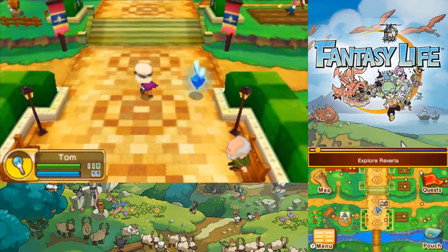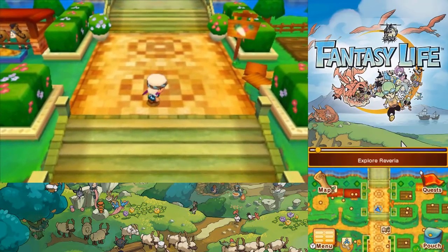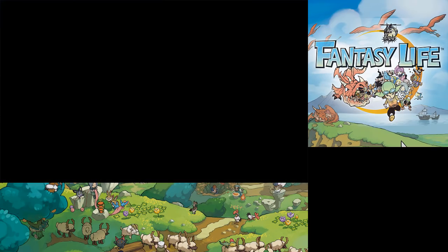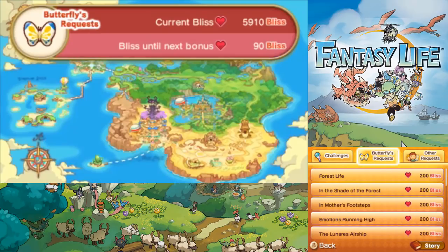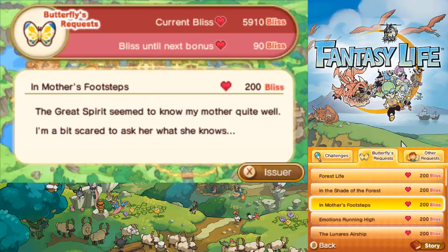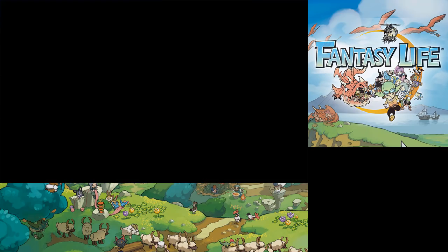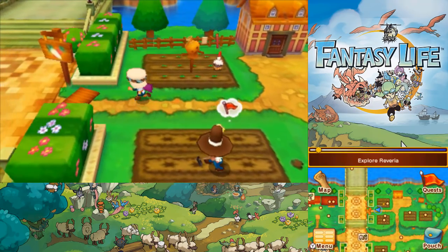Welcome back to Let's Play Fantasy Life. Last time we did a bit of the main story, and basically at this point we just need to do a couple more butterfly requests. I think they all take me into the Elderwood. We're not gonna do those right now though - we'll wait before doing them because there's actually one thing I want to do before we start the main story again.